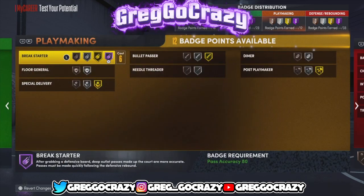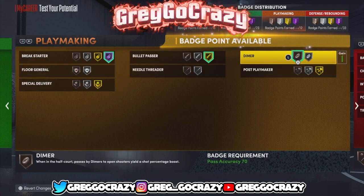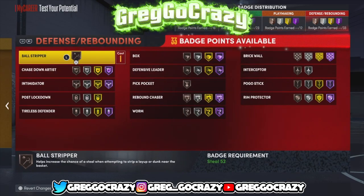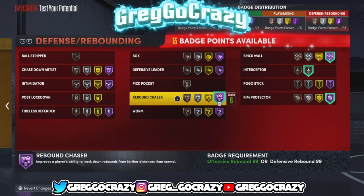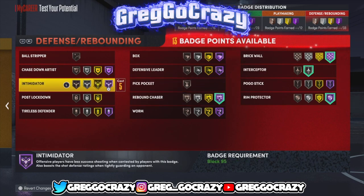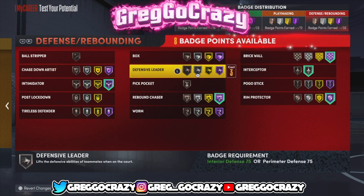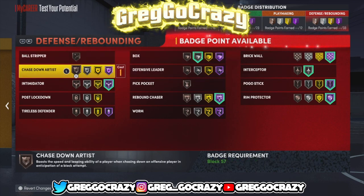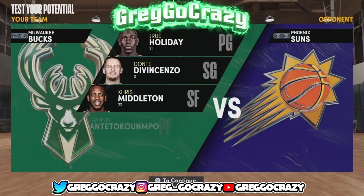I always put my players with Gold Bullet Passer — it's mandatory on my team. If I'm on a fast break and you try to throw me the ball with Bronze Bullet Passer, that's a turnover and the whole possession is wasted. For the defensive badges I gave him Hall of Fame Brick Wall, Silver Interception, Hall of Fame Rip Protector, Hall of Fame Rebound Chaser, and Hall of Fame Intimidator — because Gold Intimidator works wonders when a player is right in front of you. These are the best badges after the Christmas update. Don't forget to like, comment, subscribe, and share the video — I'm out.